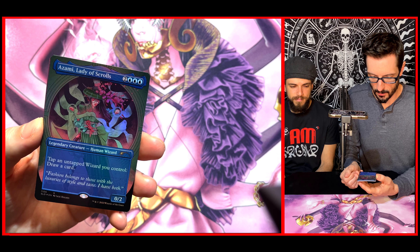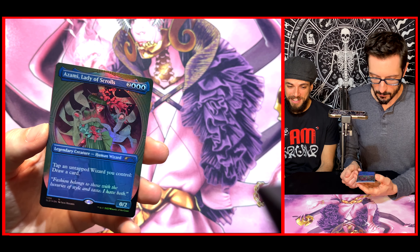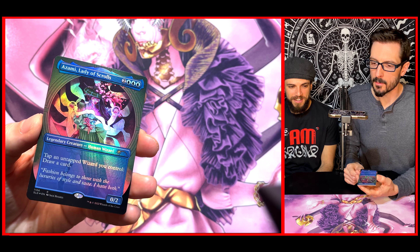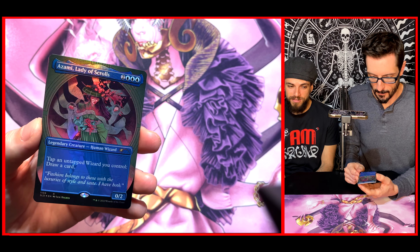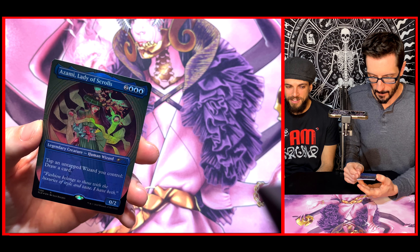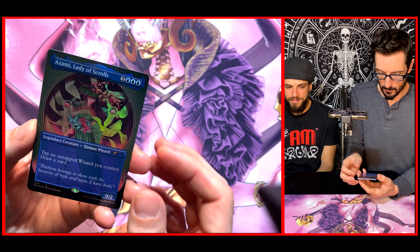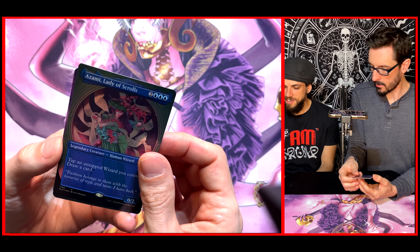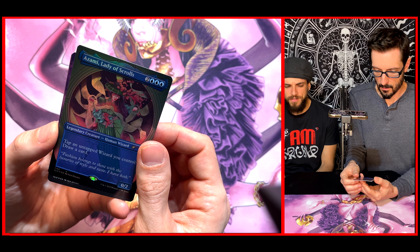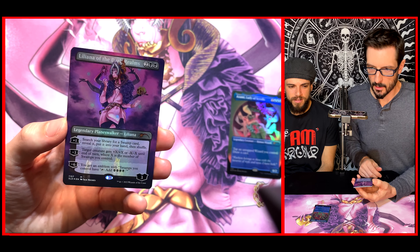The flavor text says: 'Fashion belongs to those with the luxuries of style and taste. I have both.' I really like the design here, but it looks like toilet paper — she's going absolutely bananas with toilet paper rolls. Aside from that, it looks really cool. I like the drop shadow effect with the ring here — gives it some depth. Very splashy, kind of flashy. Would you use this? If I'm running a deck for that, sure, because you can make stuff cheaper. EDH is always good.